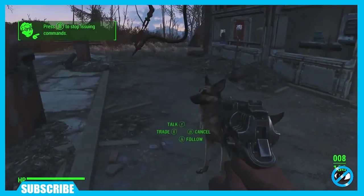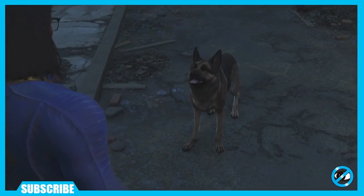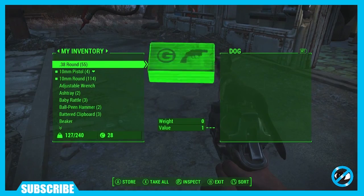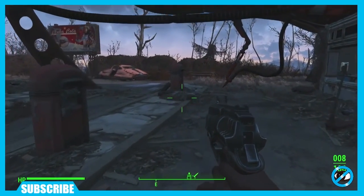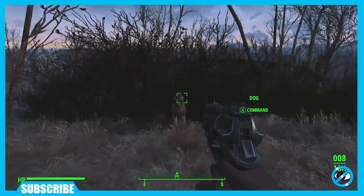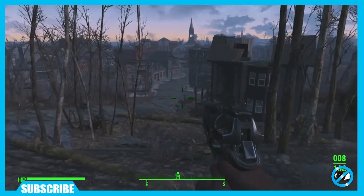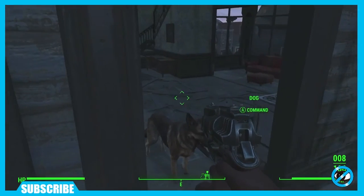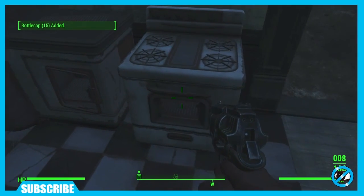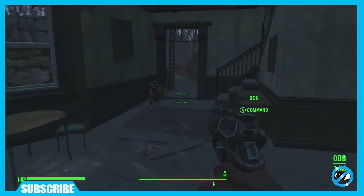Let me get them stimpaks. Press B to stop issuing commands. You can do some tricks — what you got? Oh, you can trade too. He helps with carrying capacity — your dog helps you with the carrying capacity. Where we going, Mr. Barksdale? Taking me through the brush? Okay, let's go see this house down here. Scavenge mode — let me get those bottle caps, some Nuka-Cola, sugar bombs. Nice little quaint spot.